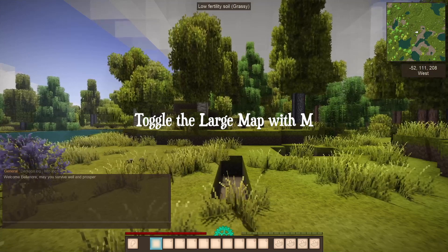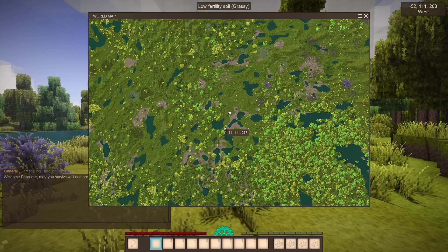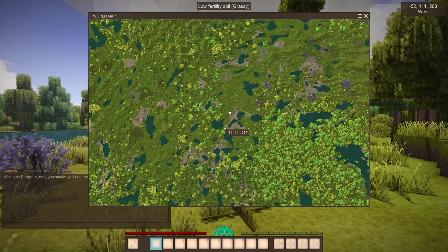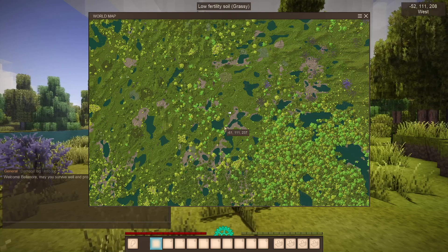If you hit M for map it will toggle the large version of the map. Keep in mind while this is enabled it will prevent players from interacting with the world, but stuff can still happen to you while you have the map open so just be aware of that.